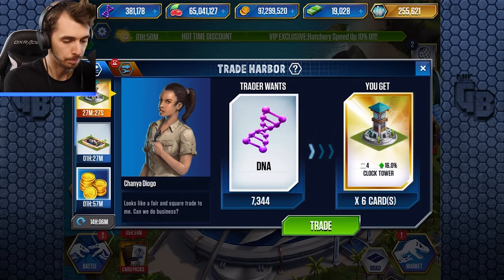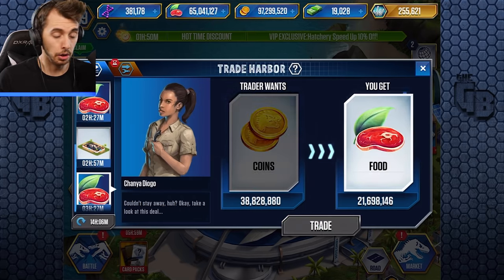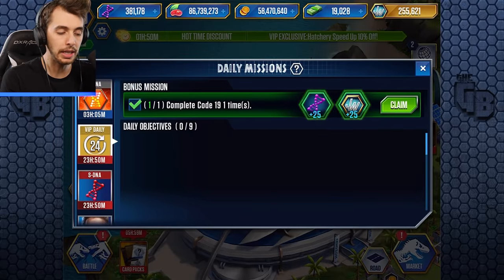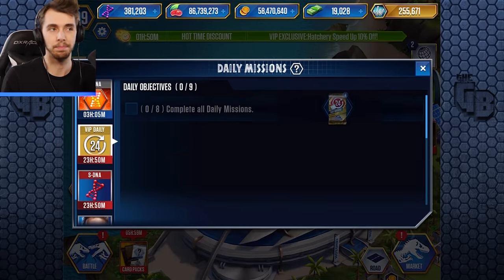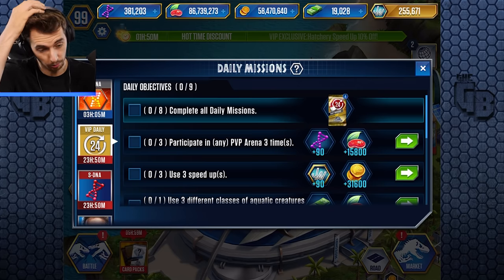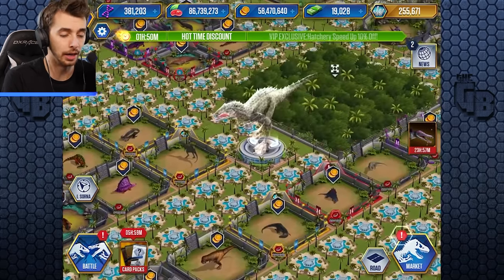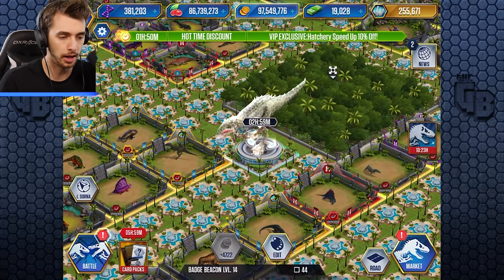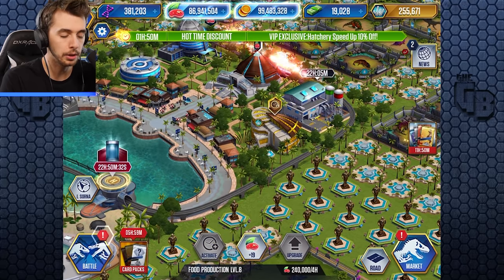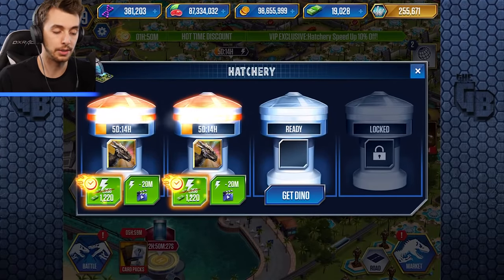I'll get rid of those - nobody cares about those ones. Let's see if we got anything that could give us bucks. I'll take the millions of food because we're probably going to need it. There's no need to grind for food since I'll just get a mission that says collect a ton of food for coin, which is really handy. Back to 99,999. Let's collect some food and see - we did take about two days off.